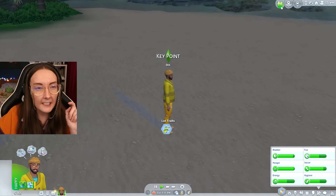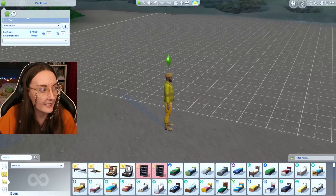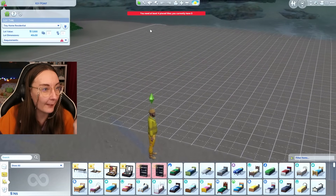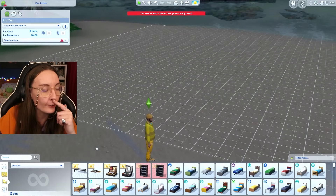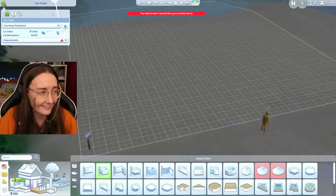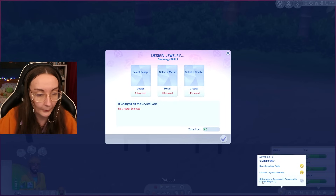I love how I was like, oh I don't want to make this too easy on myself, but we can turn our property into a tiny home, which is definitely gonna help with our skill game. We need at least four placed tiles. Whoa, no — that's too much money. Tiny home, you are not worth that. And then let's go design some jewelry.